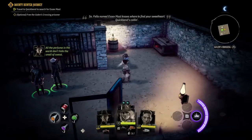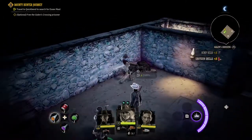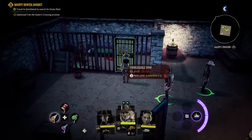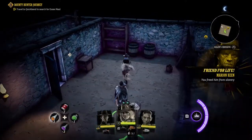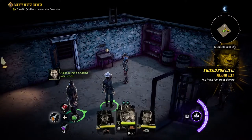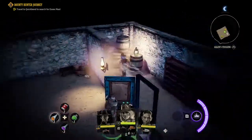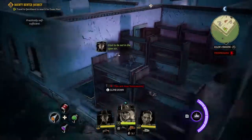Go ahead and search the area thoroughly so you can get some resources. You can also free the prisoner — old buddy Mr. Marion Keen — to get a friend for life. Check the barrels over there in the back, and then climb back up the ladder when you're ready to leave.